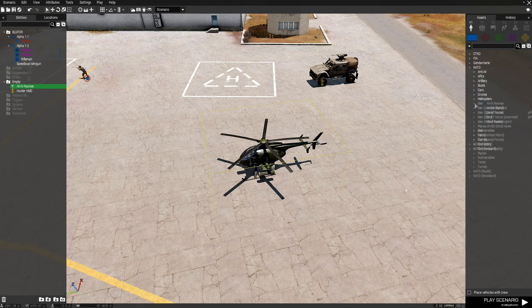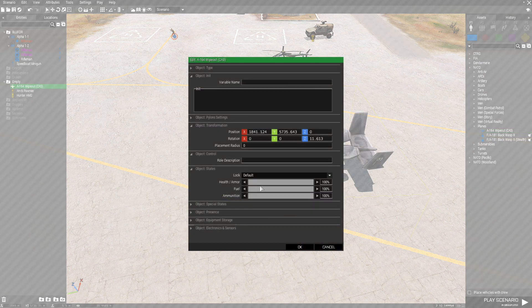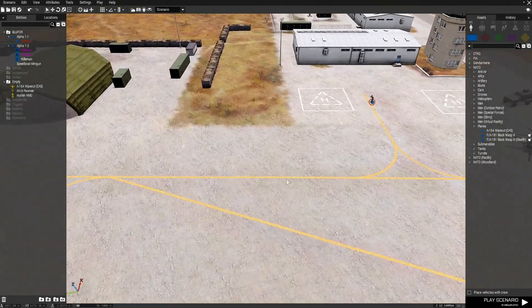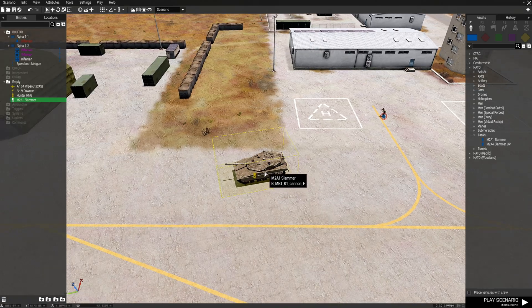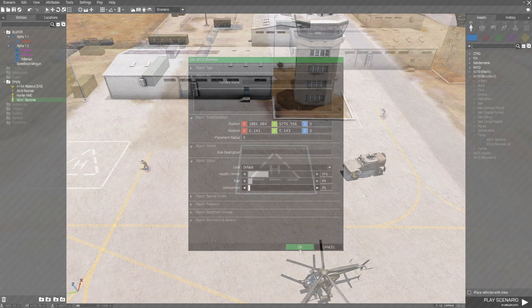Set the Pawnee's ammunition low. Next we're going to place a plane — the A-164 Wipeout, basically an A-10. Edit its health, fuel, and ammunition. Lastly, we're going to place down a tank — the M2A1 Slammer — and edit its health, fuel, and ammunition.